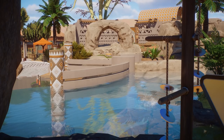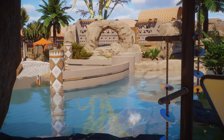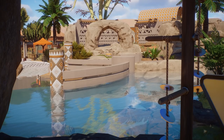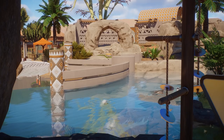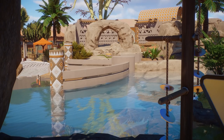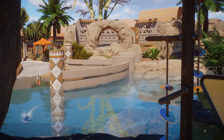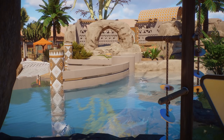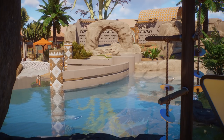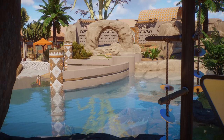I still recommend Planet Zoo 10 out of 10 — it is the best zoo game out there. However, I'm a little worried about whether Frontier's three-month rhythm is enough to keep this game alive. This pack arrived in June, so the next DLC will likely come around end of September, then potentially another around late December. With Jurassic World Evolution 2 rumored to drop around November or December, those two DLCs would frame that launch.